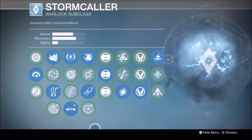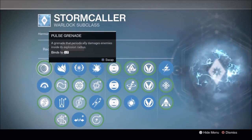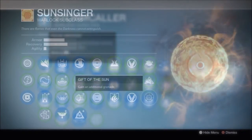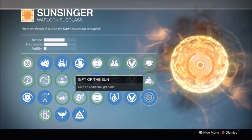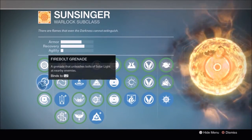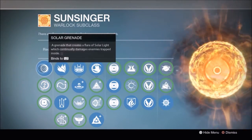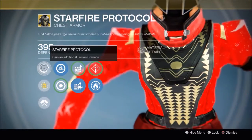Stormcallers don't have the best grenades, so to dedicate an exotic that is only half effective for that subclass, I'll give it a pass. For Sunsingers, respawning with grenades is nice, especially since you can spec for two of any grenades with the Gift of the Sun perk. But since Firebolt grenades aren't what they used to be, and there are multiple exotics that are Sunsinger-specific and work directly with grenades — being the Sunbreakers and the Starfire Protocol — I'd also give Sunsinger a miss for the Voidfang Vestments.